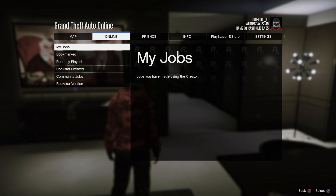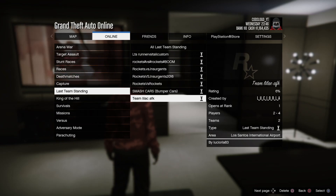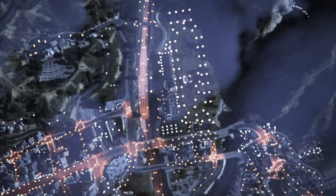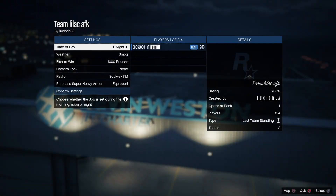You can find the job on the Online tab. Go to Jobs, then Play Job, then Bookmarked, then go to Last Team Standing. You'll see the Peter Griffin job there. If you're on PS4 and it doesn't show, just hit right on the D-pad and it will move on to the next job.